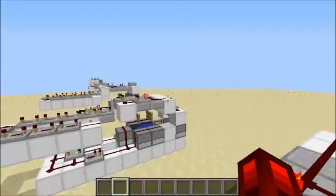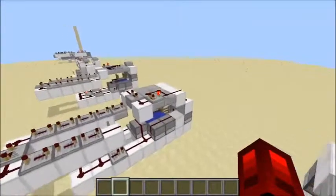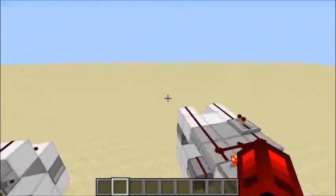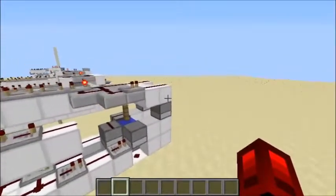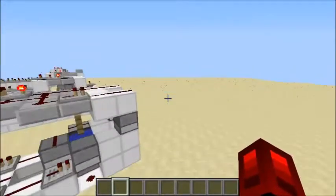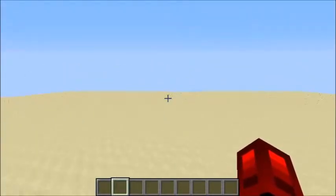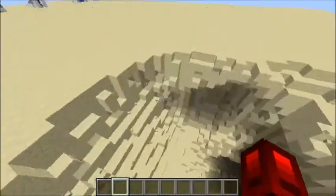I don't know why I'm getting random lag spikes. There we go. Being the child of this cannon, this thing is going to have a similar fire rate just because it's the same redstone behind it. So if I fly out here — yeah, we have a pretty big crater.